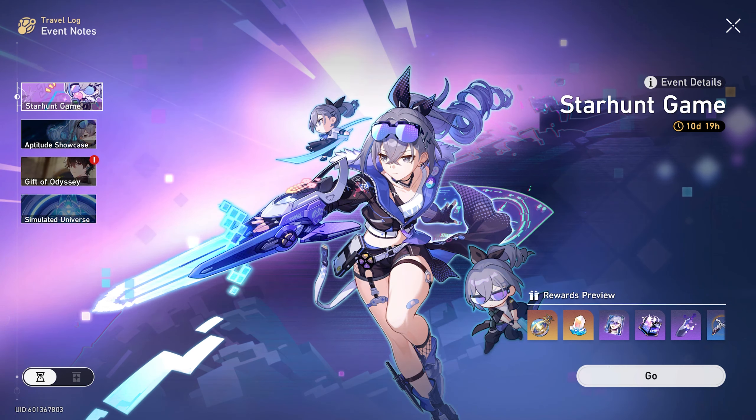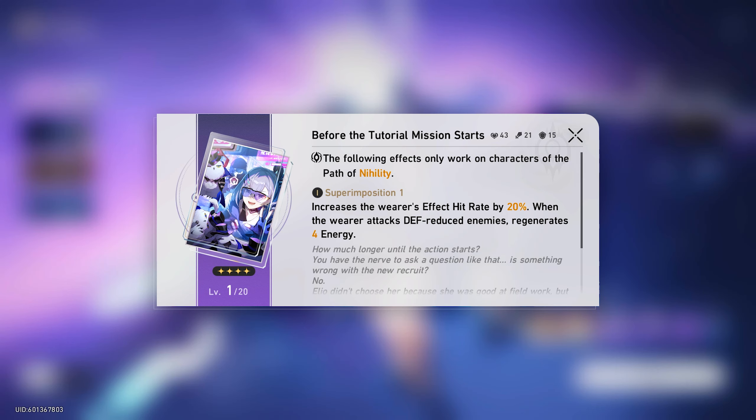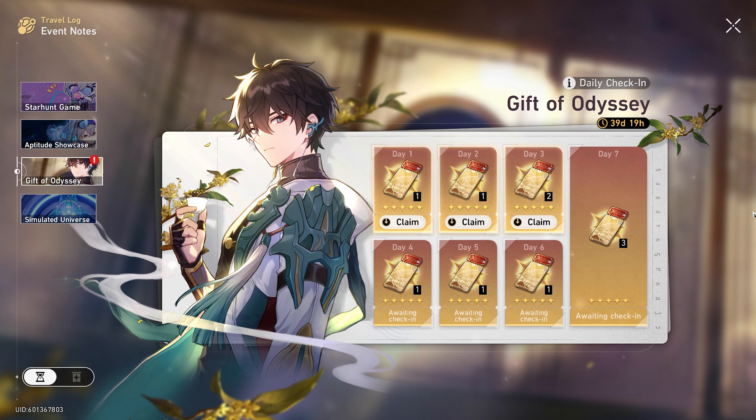Silver Wolf is the featured banner for the beginning of version 1.1, and what's really cool is that they're giving you a free light cone for her. This is something we've seen in Genshin in the past, but for being the first free 4-star event weapon, this one is actually really good for her. Some people have said it almost gives the signature weapon a run for its money, and it's awesome that they gave us an option for a new 5-star character this early. Everyone's happy we're getting a free multi, and it's crazy because we usually only get stuff like this in Genshin around anniversary times.